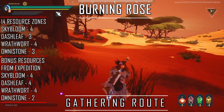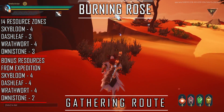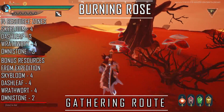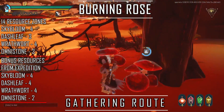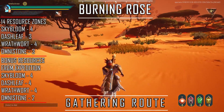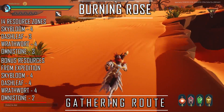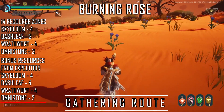The time it takes to gather all resources is roughly 4 minutes and 30 seconds. The behemoths you can face here are Shrike, Charok, and Quillshot. Two of them are tier 2 behemoths and one is tier 3. They are however not that hard to deal with, whether you are a new player or a veteran with high-end gear.